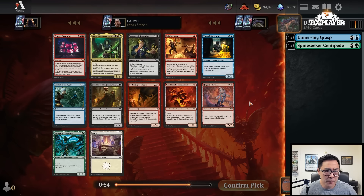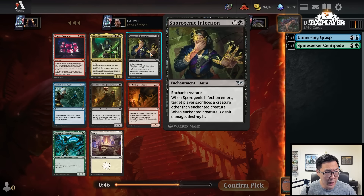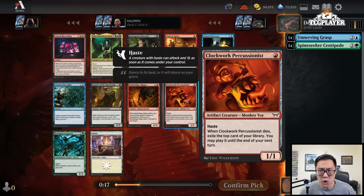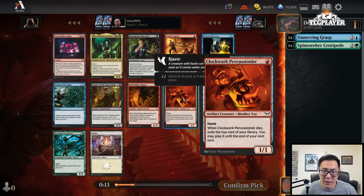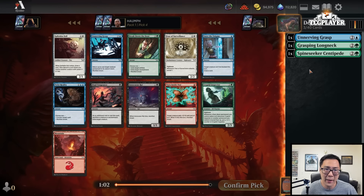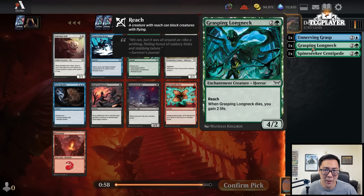Moving into this pack, it's a bit of a weaker pack and I'm seeing some red cards. There's a Sporogenic Infection, which can be okay if you are looking to be Black-Green Delirium. I don't really want to take Grasping Longneck third pick, but I think it's just going to be a speculative pick. I don't really like Tunnel Surveyor unless I am Blue-White. I will actually take the Longneck here, because it's an enchantment creature and oftentimes I'm going to want to get Delirium.